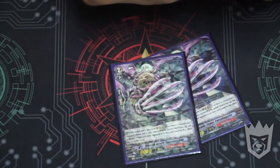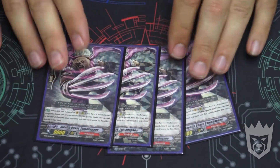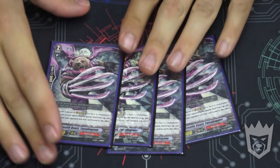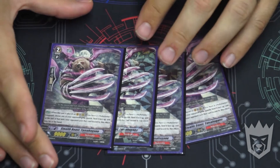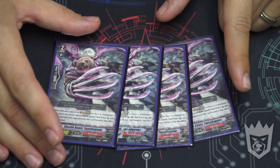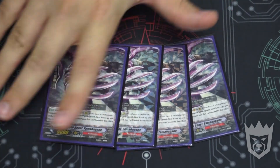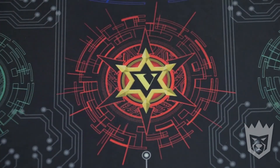Then we're going to run four of what I call 'the bar.' This is simple — 9K attacker. When this is placed on Vanguard or rearguard, if I have a Nubatama Vanguard, I choose one of my opponent's rearguards and bind it face-up, and at the end of the turn it goes back in the hand. Really good early game pressure combined with the starter.